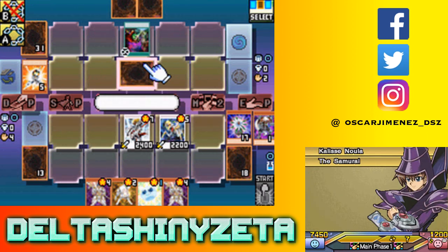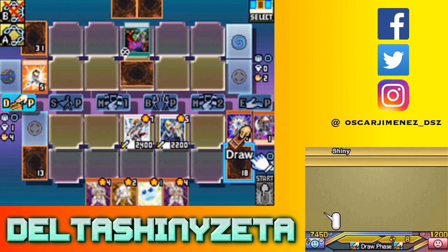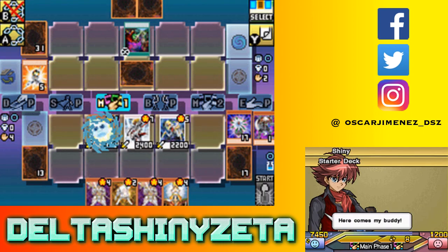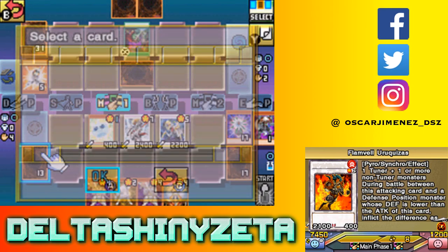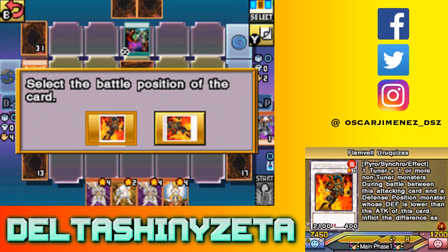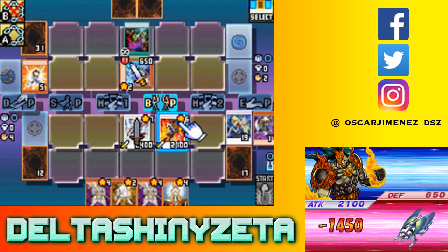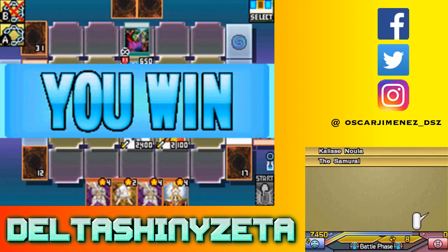Second Coin Toss, defense mode, and that should be it. I might be able to win right now if I just do this and get some piercing going, assuming your defense is low enough. I'm doing this because if you have a monster that's immune to battle destruction, I can at least do damage. 650 damage - and that's it! That's one down.